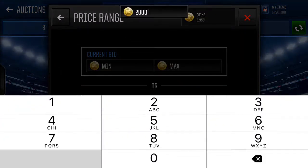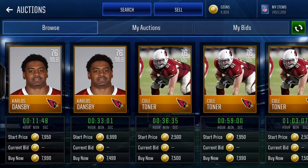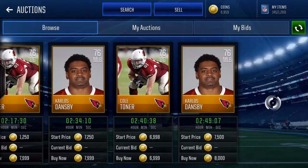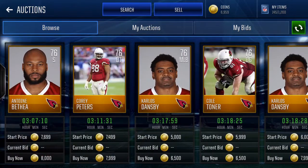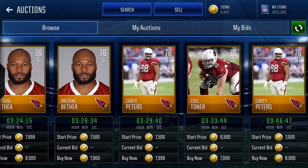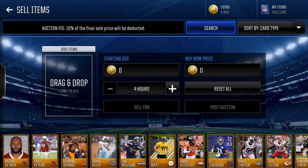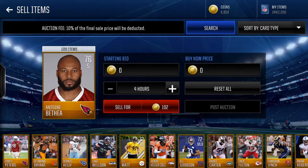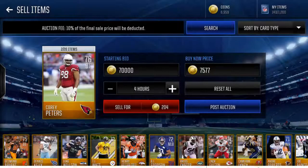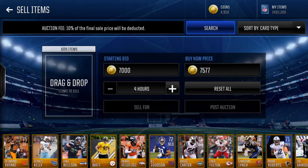76,776 because they're both 76 overall. Let me bring it down to about 8k. Looks like they have a lot of 76s — Corey Peters is up there, Antoine Bethe is up there for 8k, about 7,900. Looks like they're both going for about 7 to 8k, so we'll put them both up for 7k. I'll post both of those.